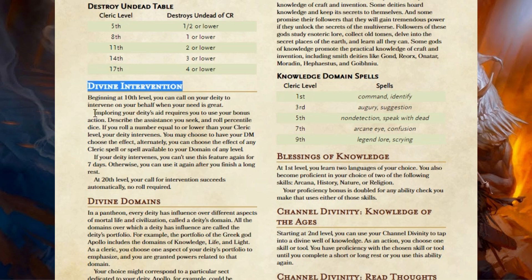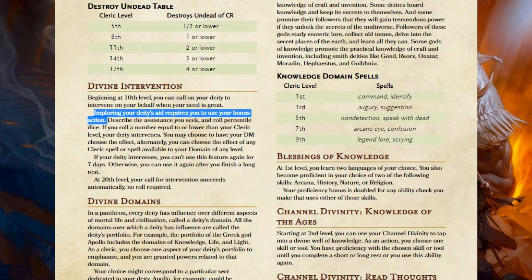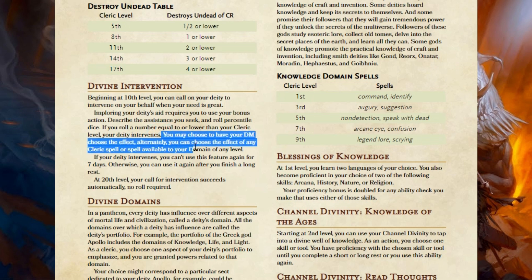I definitely wanted to change that. First, I made Divine Intervention a bonus action. Second, normally your DM just picks what it does, and the Player's Handbook only gives the most basic guidelines. I thought the player should have some control over what happens, because you're asking your deity to intervene but you're probably hoping they'll do it in a certain way. So now I give it a collaboration between you and the DM — you may choose to have your DM choose the effect, or alternatively you can choose the effect of any Cleric spell or domain spell of any level.